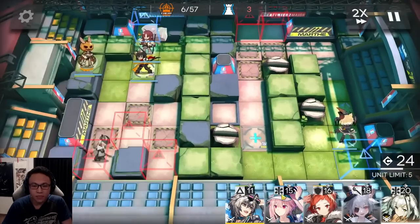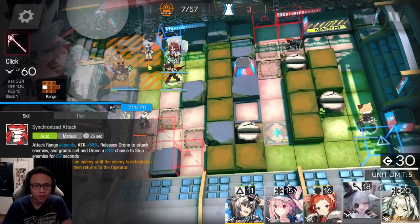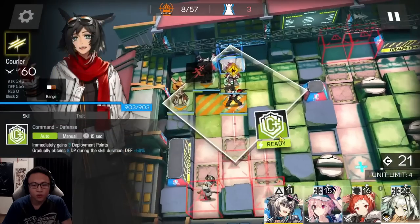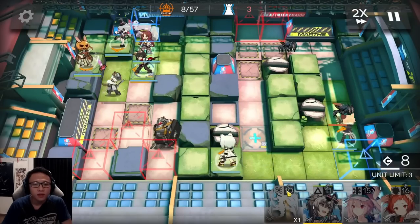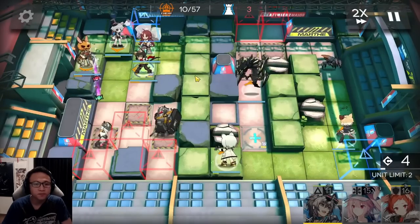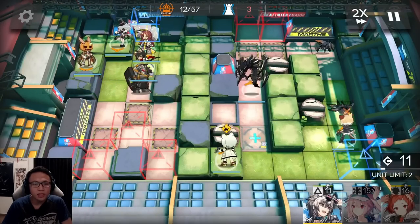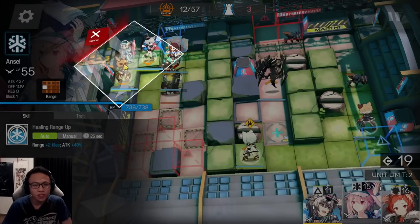Now I'm going to be putting in a Caster into the map, sitting right here facing downwards. Let's use Correa's skill. Then I'm going to put Calcid facing upwards, and then Monster will follow right behind sitting on this tile. We're going to need a Medic to help our little Correa there, so place a Medic over here facing to the right.